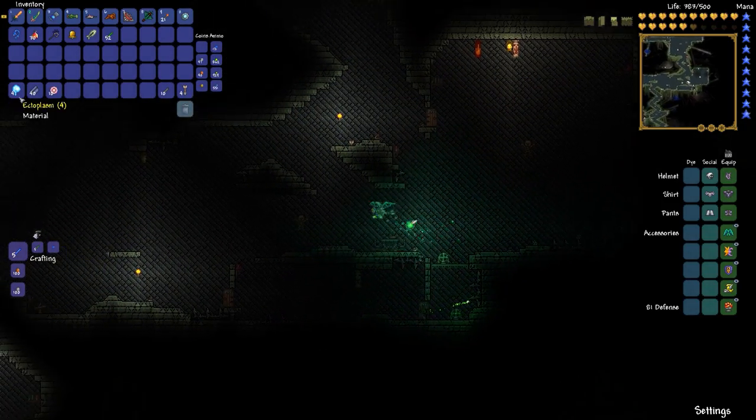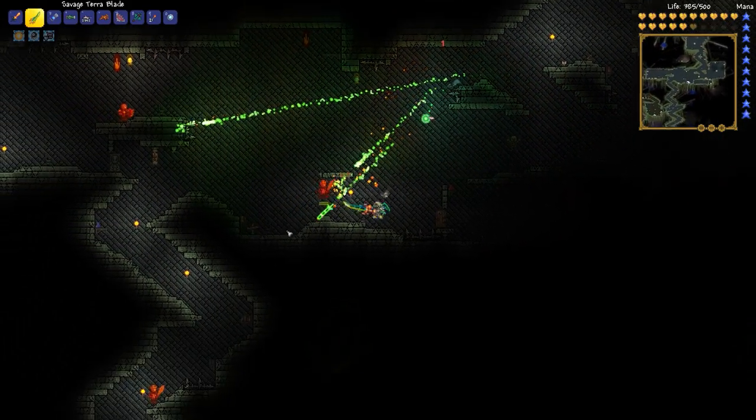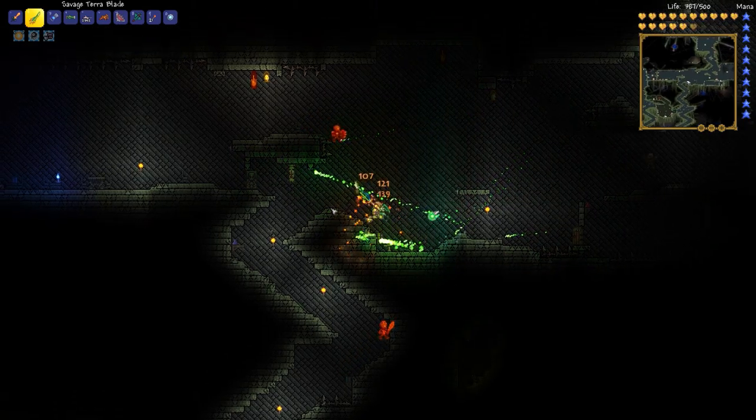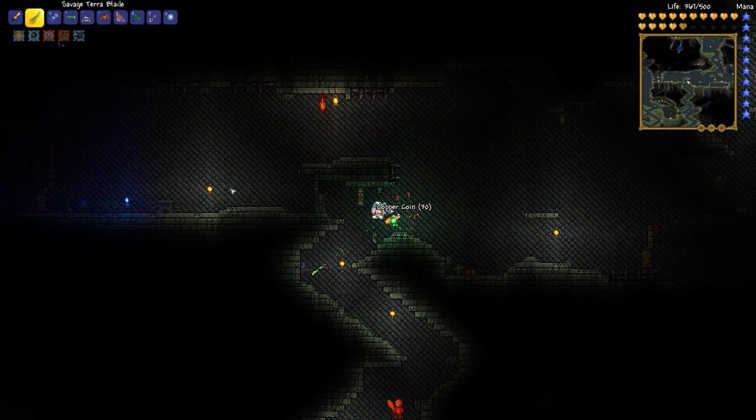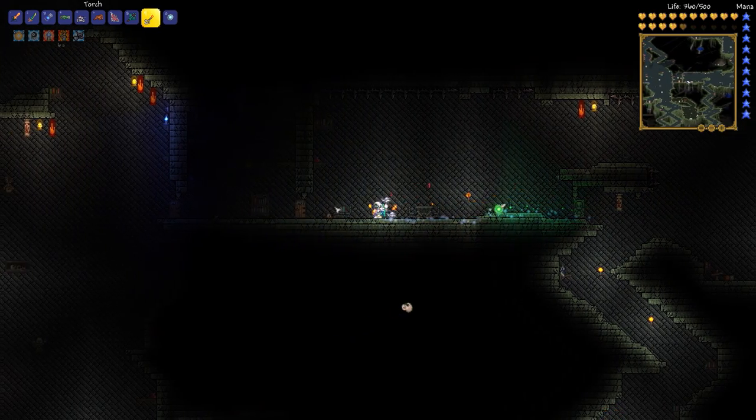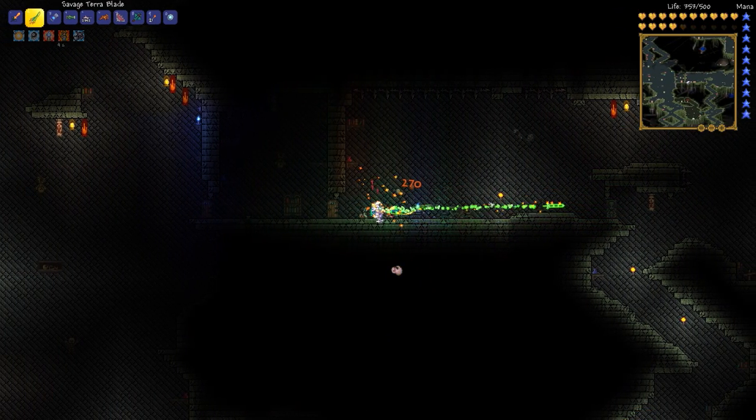Oh wait, we did get some ghosts because we have four ectoplasms now, so we only need six more. There's just a conspicuous water candle sitting all by itself at a table. Oh, I know that feeling, bro.